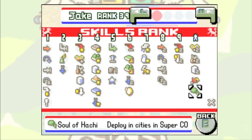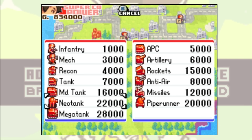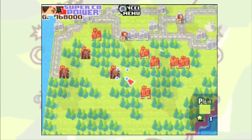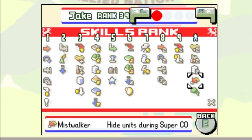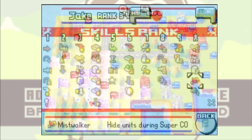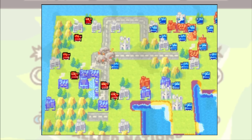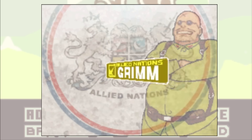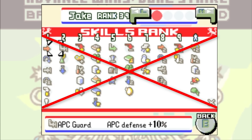Furthermore, some of the later skills you unlock are comparable in power to using cheat codes. Take Soul of Hachi, for example, which allows you to purchase units in cities during your superpower. Then you have Mist Walker, which states that it hides your units during superpower, but this is actually a programming error — what it actually does is allow your units to first strike during superpower, similar to Sonja's counterbreak, which is still broken. Due to this, I've decided to add another restriction to this already crazy run: I have decided to just ban skills altogether.